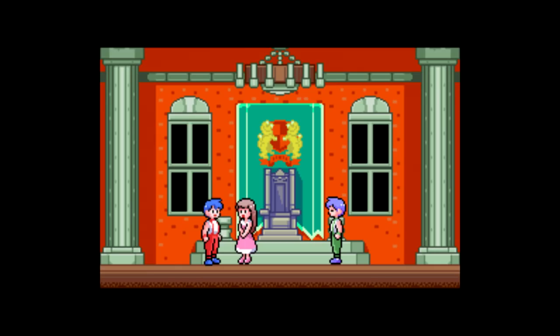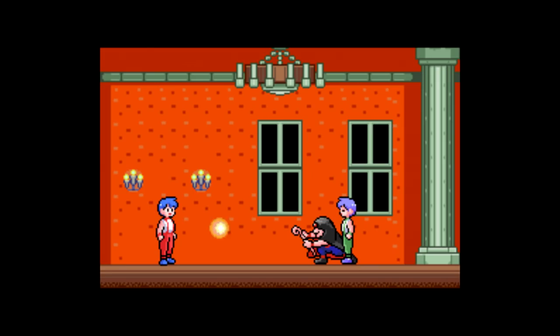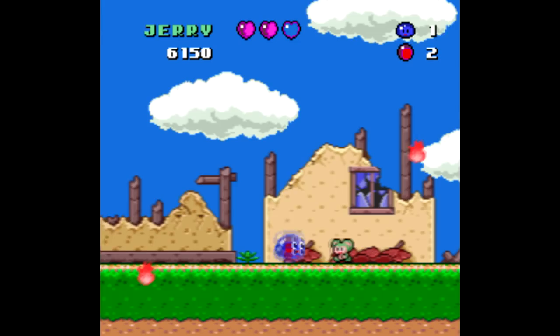It explains, very dryly, that two brothers, Jerry and Tom, ruled the land together. Jerry was going to marry someone named Emmy, and Tom got jealous and hires a wizard to turn Jerry into a jellybean. So now Jerry's gotta fight his way back in jellybean form to defeat the wizard to get his normal form back. It's implied from the destroyed village that Tom just kinda sucks as a ruler, or at least with upkeep and maintenance.